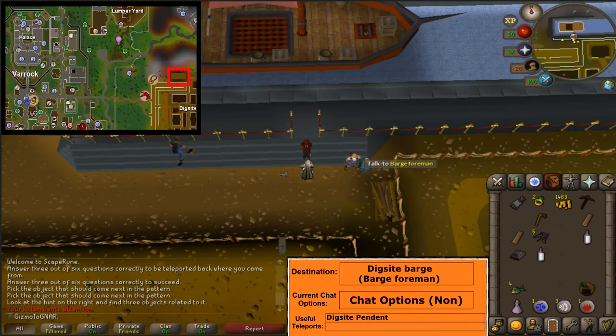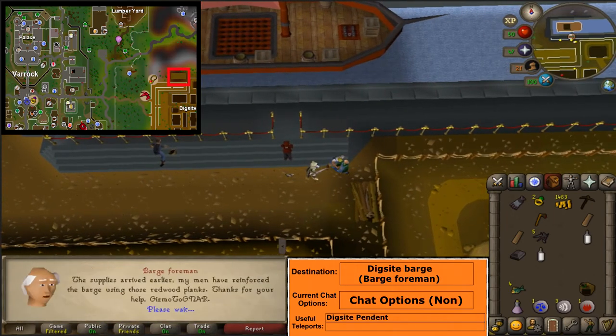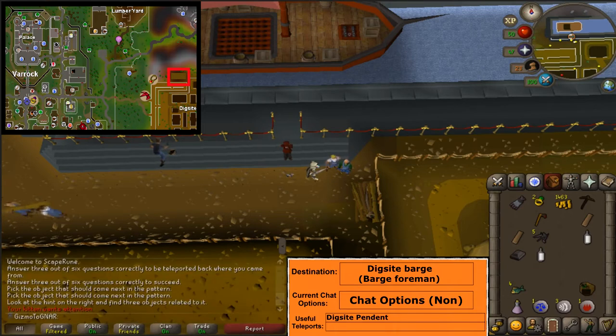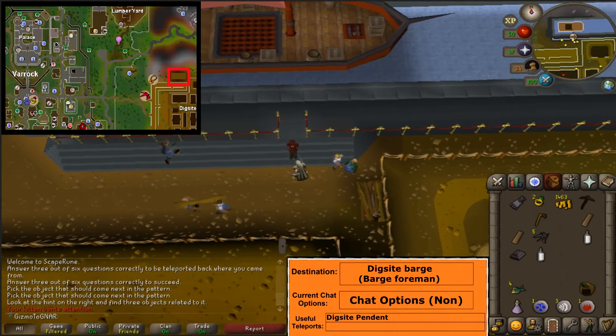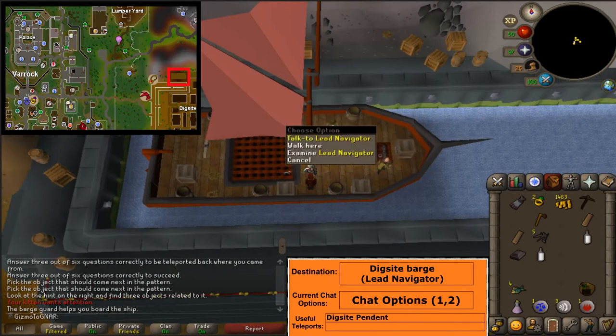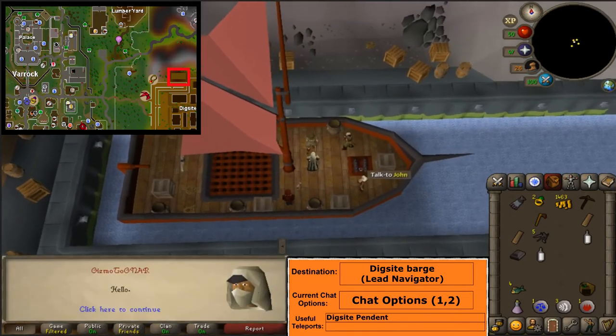Head southeast to the barge. Talk to the barge foreman and finish the conversation. Right-click and board the barge. Talk to the lead navigator and select option 1 and 2.